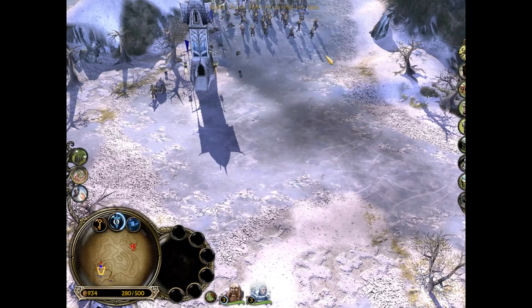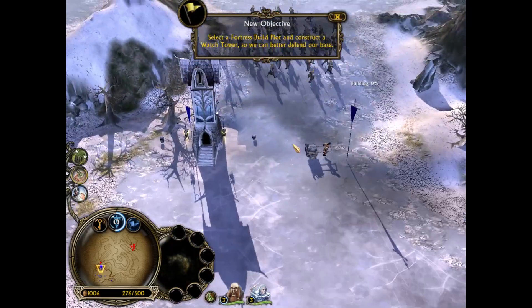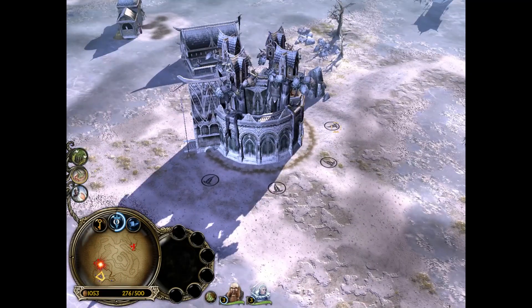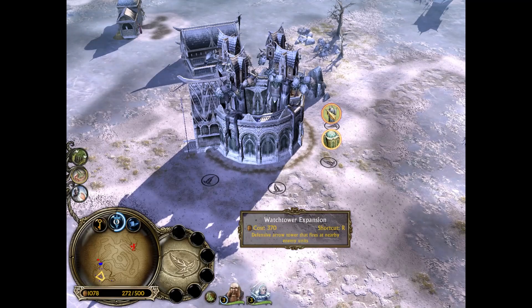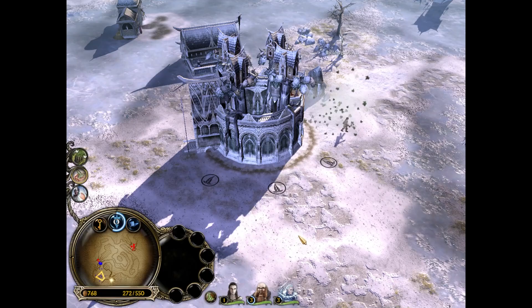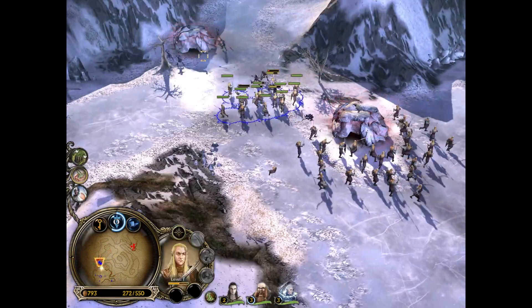We're going to build another Battle Tower to be safe. For your Fortress, you can actually build other attachments to it - you can build a Wall Hub or a Watchtower at the moment. We will be gaining access to a couple more as time goes on, but for now those are all we can build.